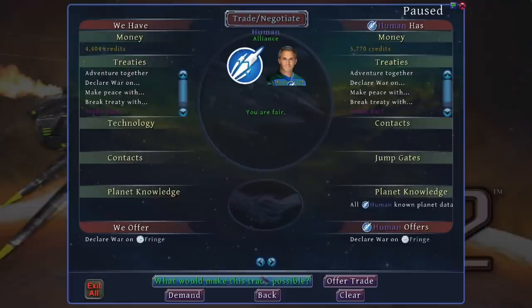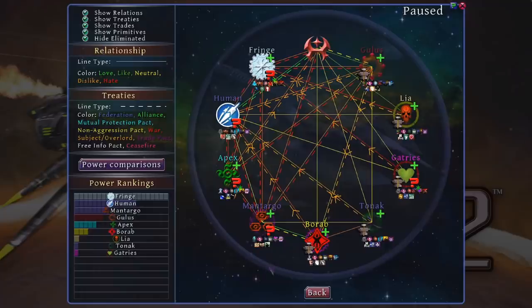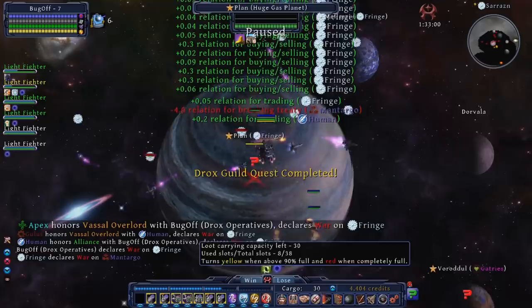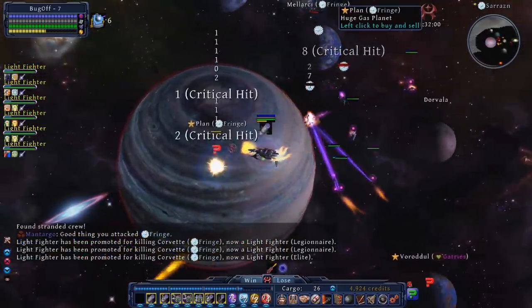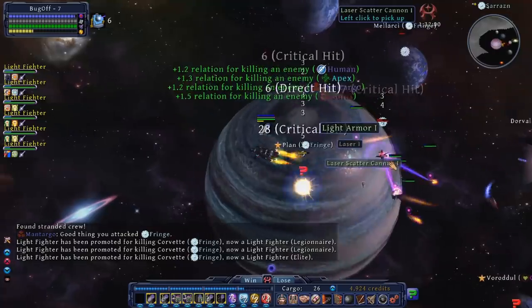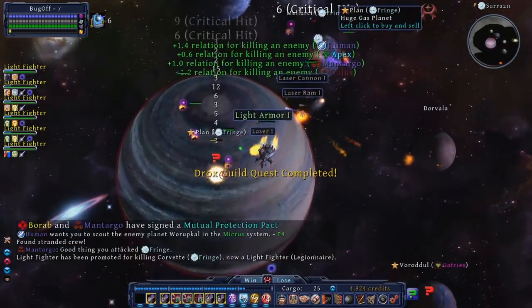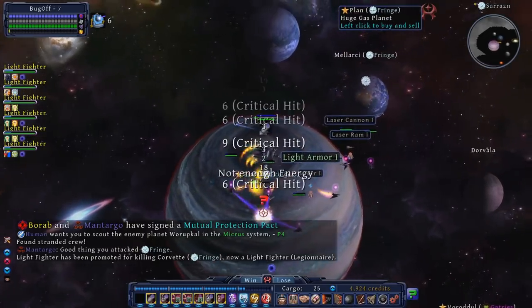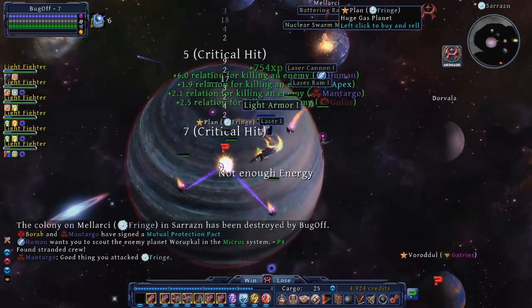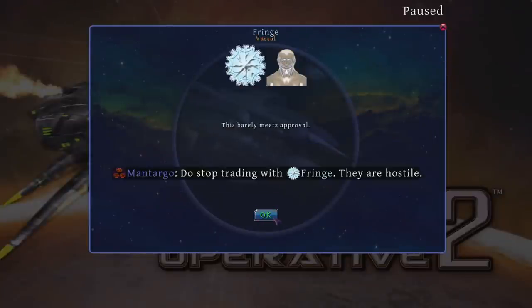Then I get the humans on the phone and tell them we're going to war with the Fringe. They say that's fair — after all, I have been guiding them to dominion over this realm, why would they argue? After closing the communications screen, all hell breaks loose. Thousands of lives are lost swiftly in this war, and an orbital bombardment of their home planet sees a swift surrender as the humans claim their place as the leaders of this region. The Drox are stoked at my efforts, and my first campaign with this character is won through a guild victory.